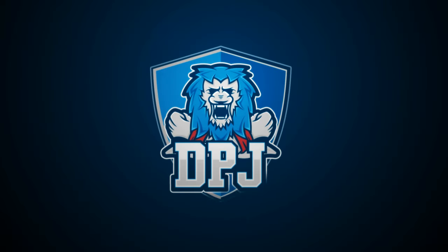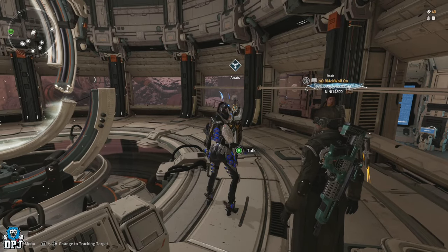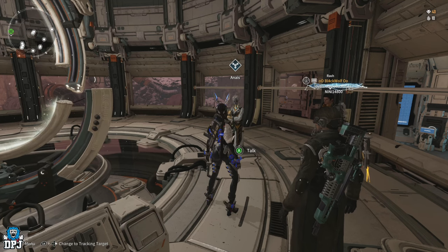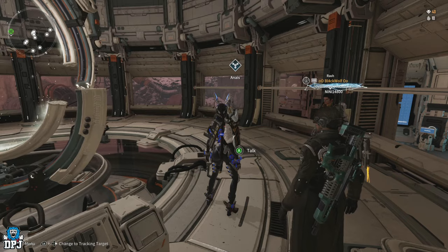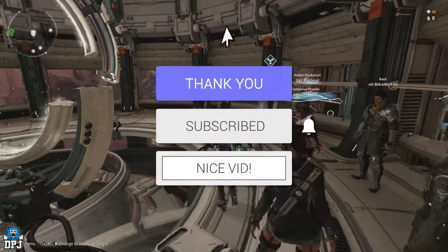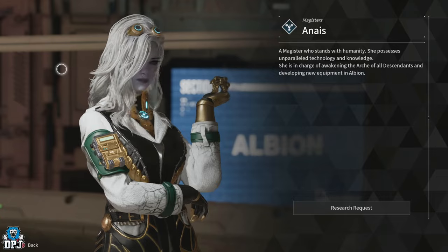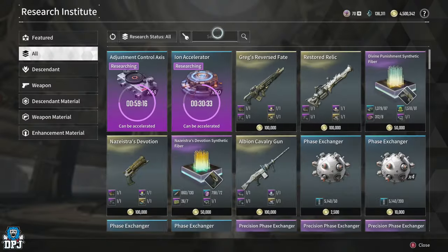I'm back with another First Descendant video. Today I'm going to showcase a simple way of earning the rare material insulated metallic foil, which is used for various things you'll eventually need. How's it going guys, my name is DPJ. If you enjoy the video, a like really helps out. Tell me if you like what you see and want to see more — be sure to subscribe. In Albion, come to the Research Vendor, Research Requests, and if you search for foil you'll see exactly what these things are used for.